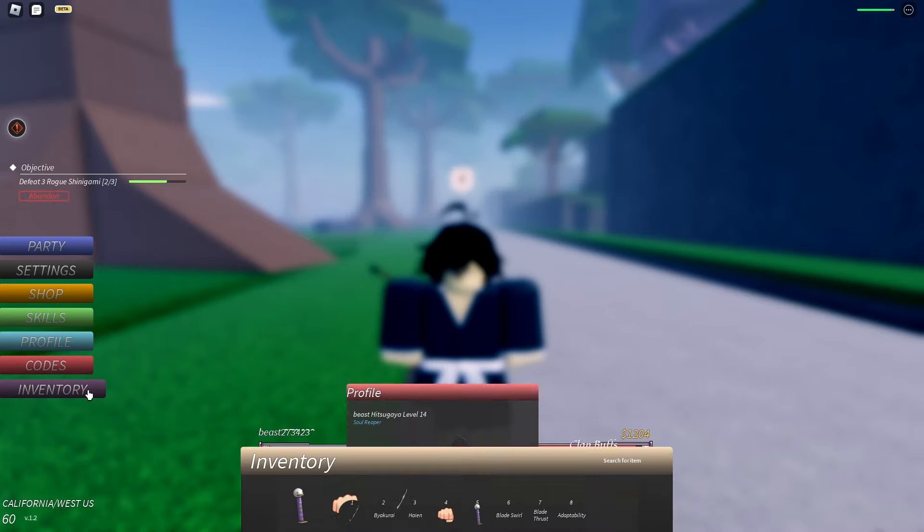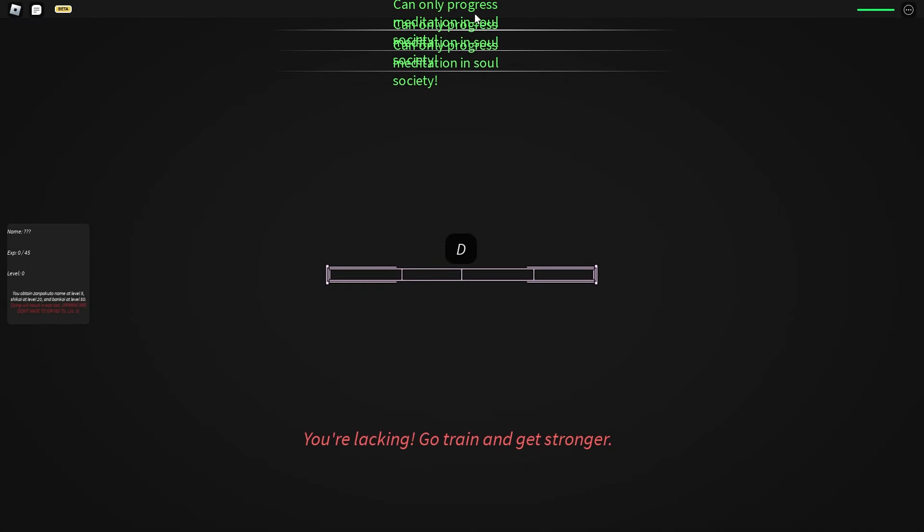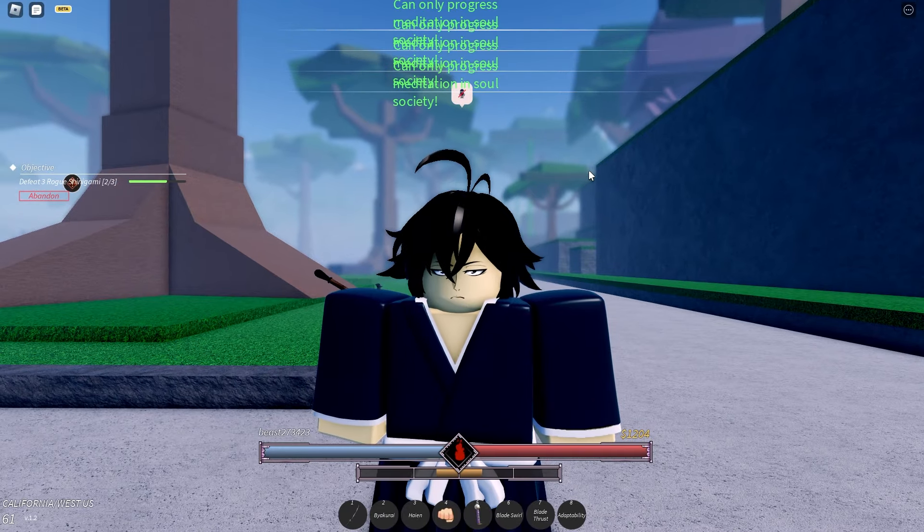As you can see, if I press X here — let me close all this — if I press X here, I will start meditating, but I can't actually do it. As you can see, it can only progress in the Soul Society. So pretty much, you need to enter the Soul Society. In this video, I'm going to show you guys how to.